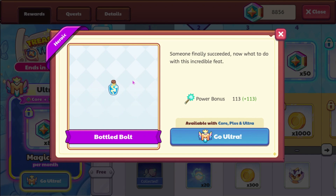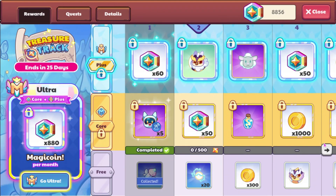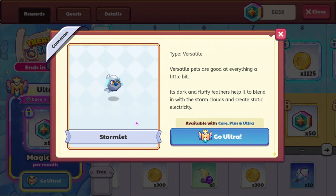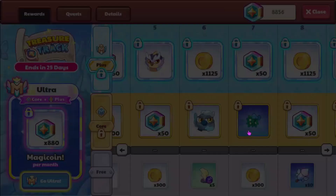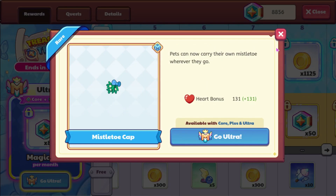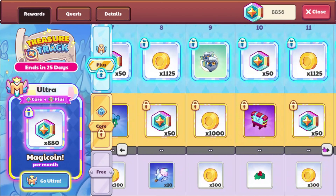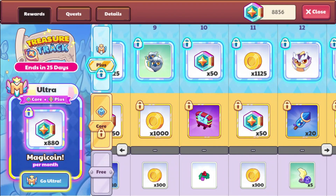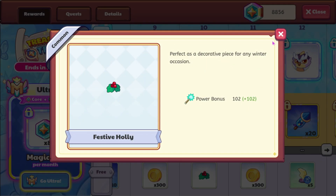I believe this is a new pet relic with a power bonus of F113. You'll also get a Browel if you're a non-member. And then you can get a Stormlet, a new pet relic, or I guess a pet hat called the Mistletoe Cap. Then you can get a new pet called the Storm Chirps, and I believe this is a new pet relic called the Festive Holly.